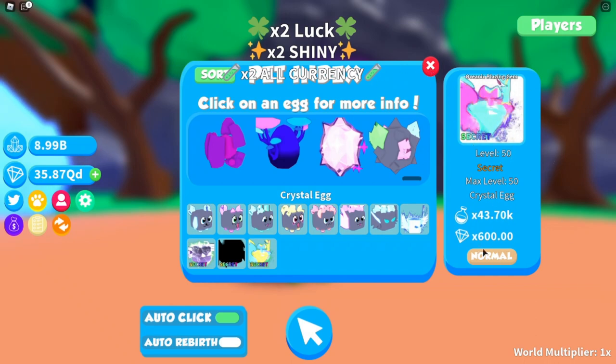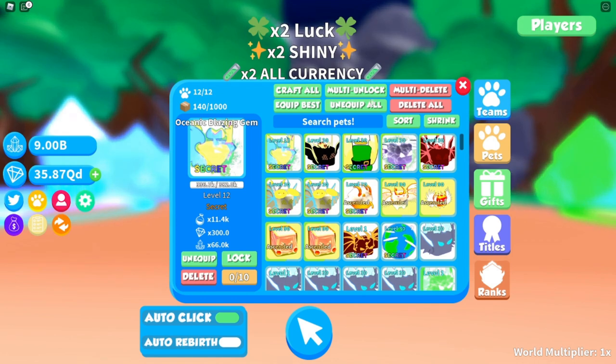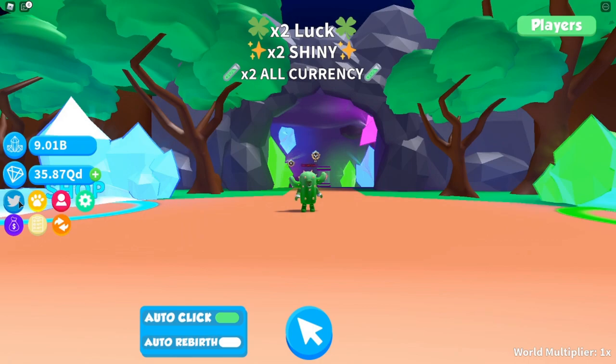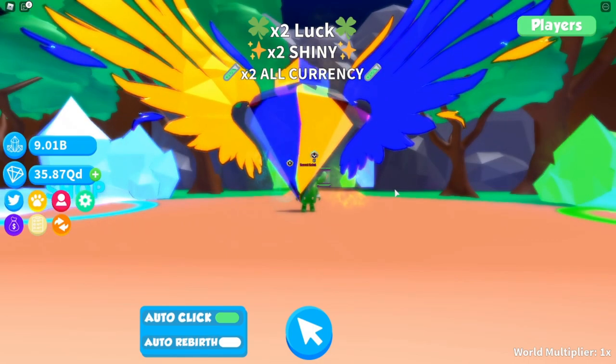It looks really nice as well. Obviously the shiny one's got the pink and blue, and the normal one has like the blue and the yellow. So we've got to have a look at it — if I just quickly unequip all my pets and equip this one, then we'll take a nice quick gander at this pet. Wow.